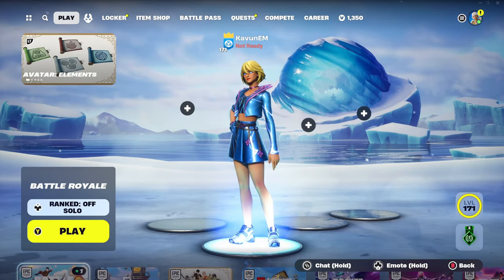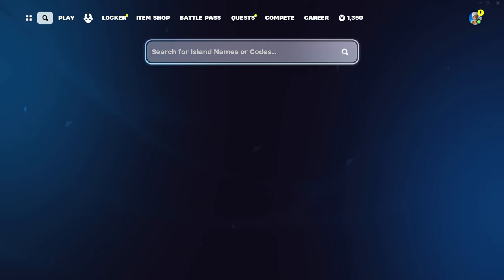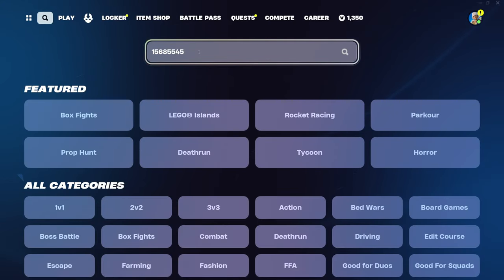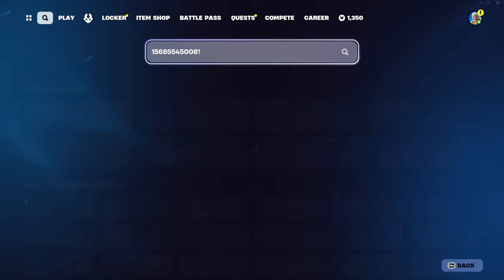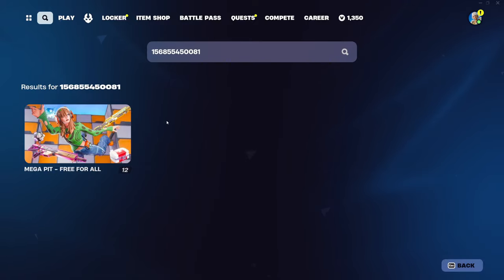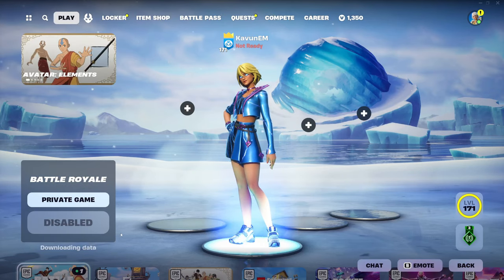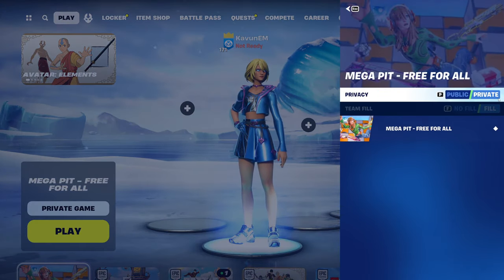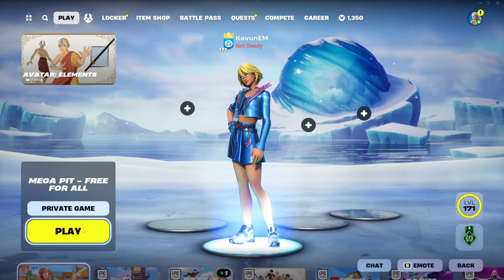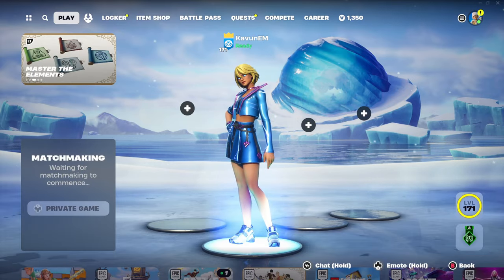Now let's get straight into the video and show you guys this brand new no-timer XP glitch. The map code for the XP glitch is 1568-5545-0081. Once you type in this code, click enter and this map is going to pop up on your screen — Mega Pits Free for All. Once this map pops up, click on it. You can also favorite the map if you want to do this glitch later. Press select, make sure to put the game mode on private — that's very important — then just press play.